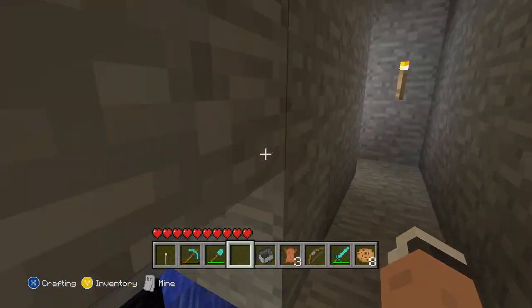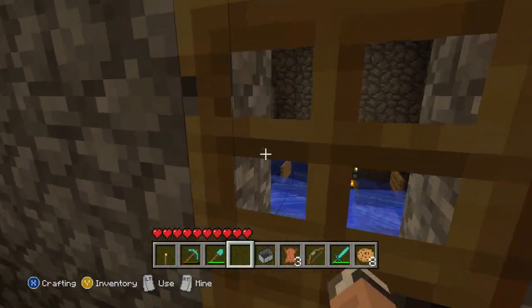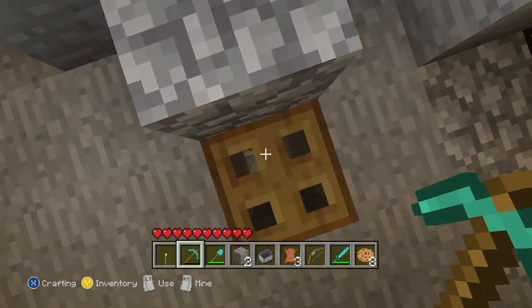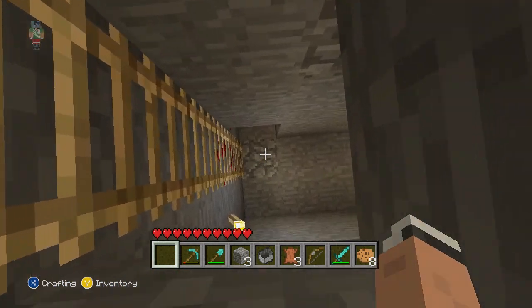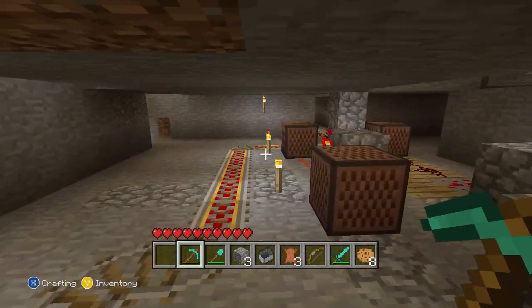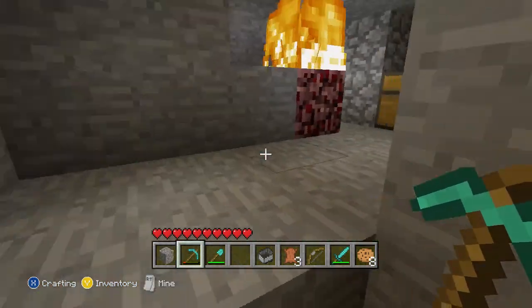It goes off in a lot of different directions, farther than the render distance will go. This is another entrance to the grinder — it's not bad to have another entrance instead of just ladders. I need to break the torch so I don't forget, and cover that up so they'll spawn more efficiently. I'll add another torch there.